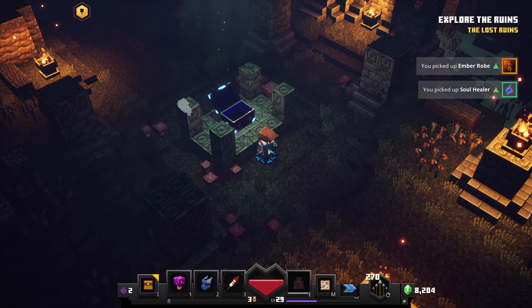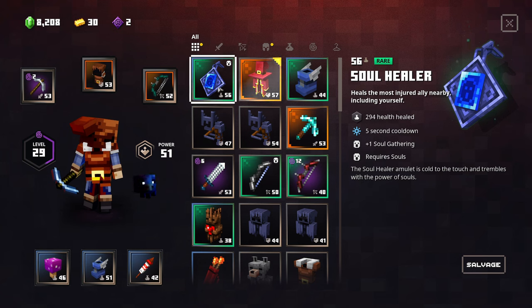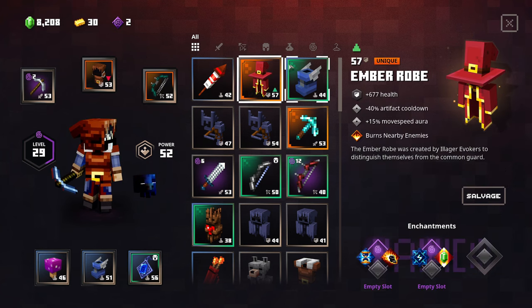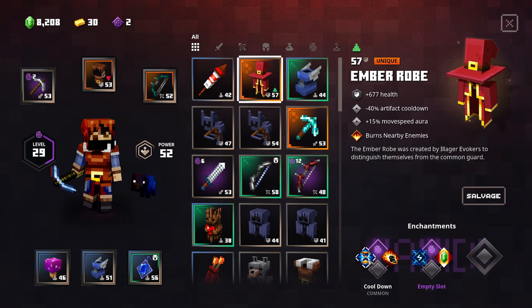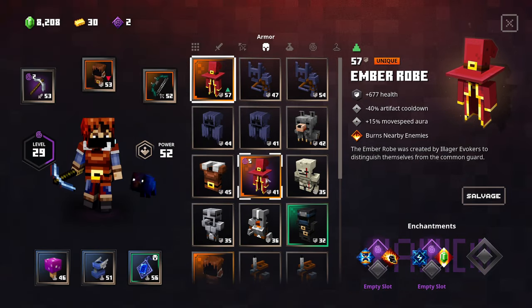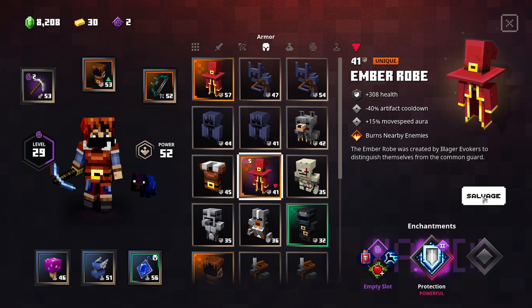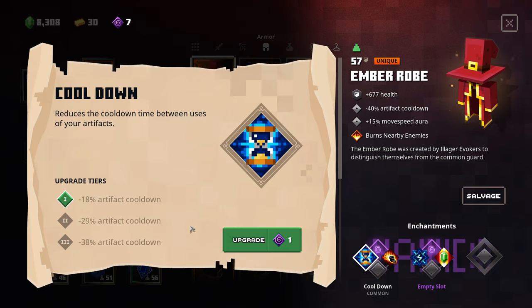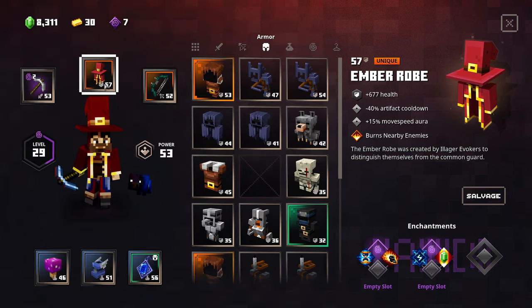We got an Ember Robe and a Soul Healer. I'm not a big fan of the Soul Healer but it will increase power level. The Ember Robe is way better than what we have - it has Cut Cooldowns and Death Barter, both really good enchants. Combined with the minus 40 percent artifact cooldown we already have, that's 40 plus 38 which is 78 - almost 80 percent artifact cooldown reduction. That's definitely what I'm using.